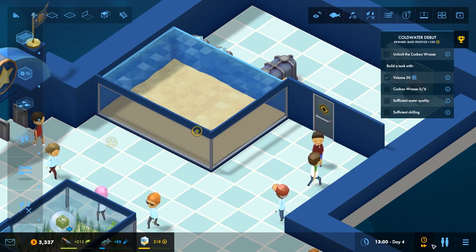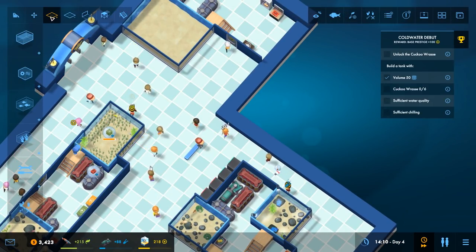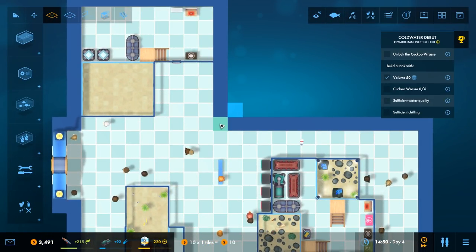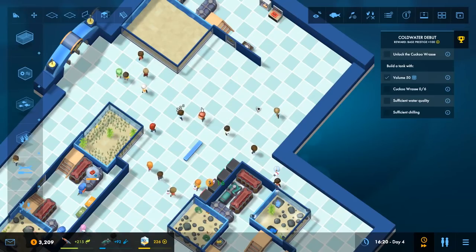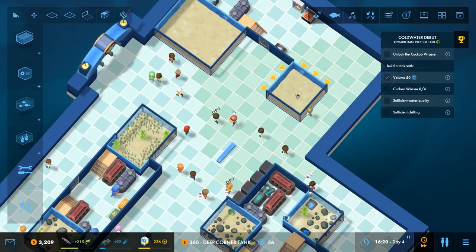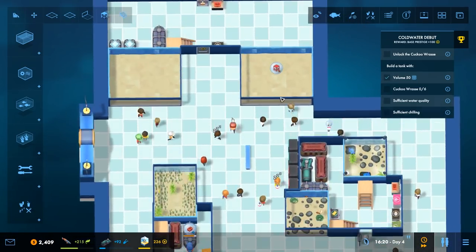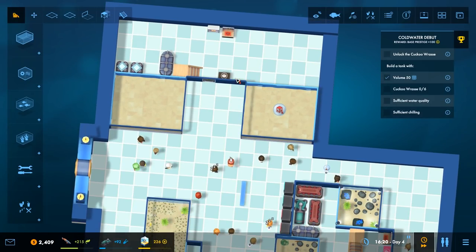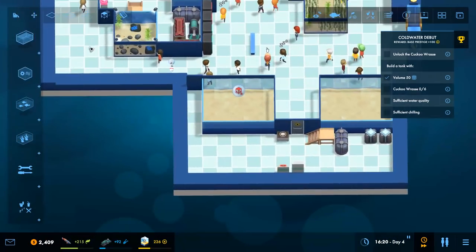For the cuckoo wrasse at max speed, we'll need to expand the area a bit more - that costs about 3,000. We want a deep corner tank and after some repositioning we've got the right placement - two tanks side by side forming a reasonable display area. We'll also have a wall and platform to organise the space properly.